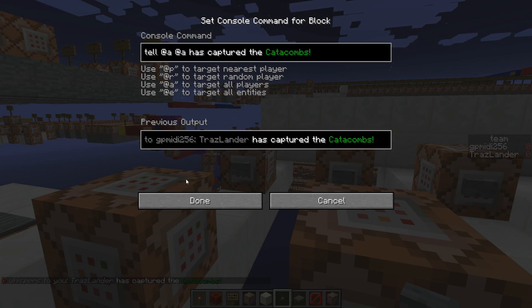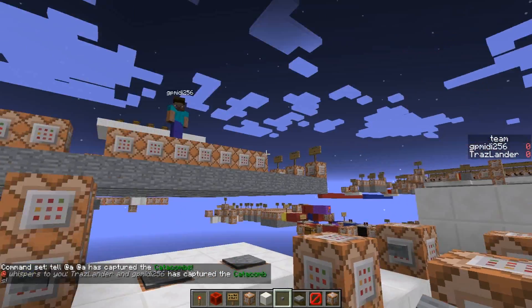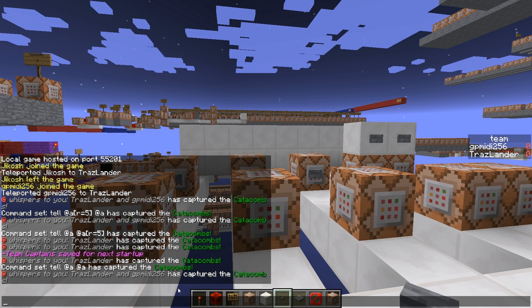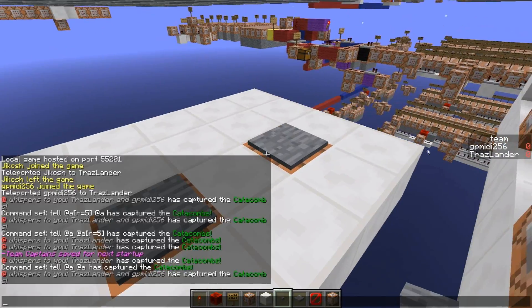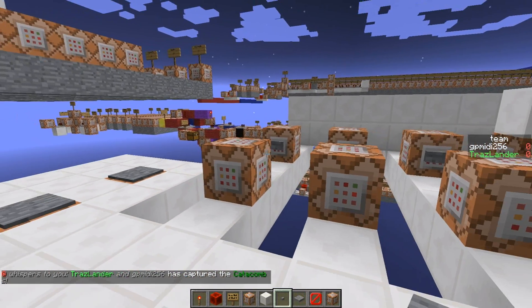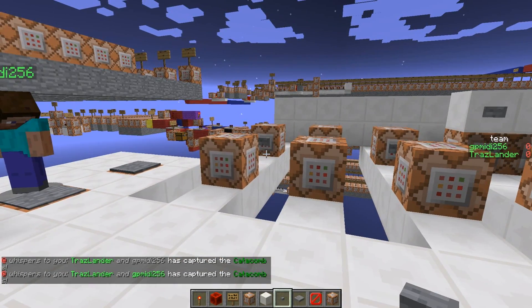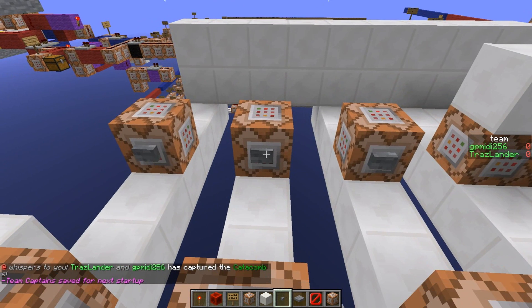Even if I remove the radius here, it'll show two players because gpmidi is standing up there, so I grabbed him too. But if two players are on the point, it'll say both names — 'captured the point.' It'll even show the team names — I'm on green team now. It'll show both names. So really the only way — you can't do that within a tellraw command.